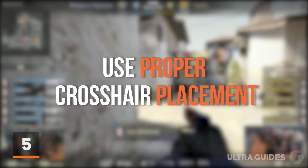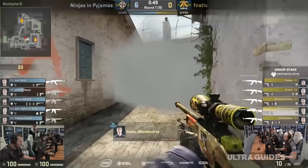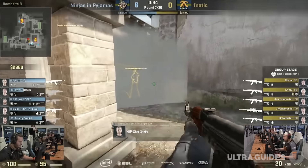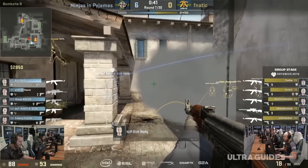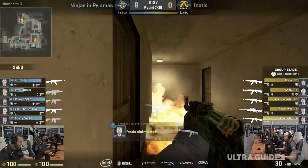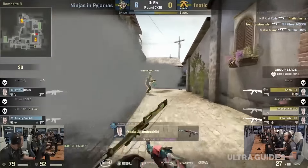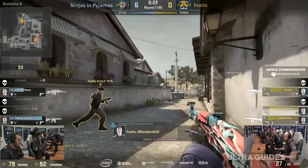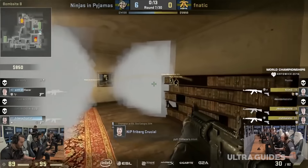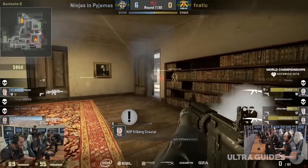Moving to number 5: crosshair placement. Crosshair placement is something you will hear thrown around a lot, and the amount of people that actually practice it after reading about it is minuscule compared to how much it's mentioned. Practice keeping your crosshair in relevant areas of the screen — don't look too low or too high, pre-aim common areas, and always be aware of where an enemy might be and keep your crosshair closer to that point. That distance you have to move your mouse across the pad can and will make a difference in whether you live or die in a firefight.